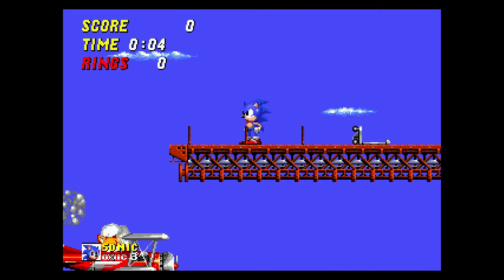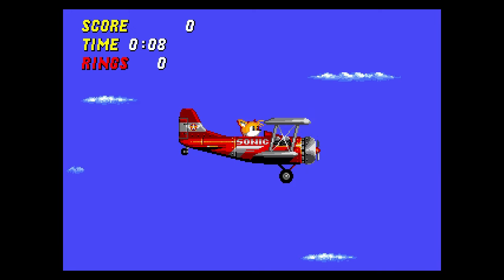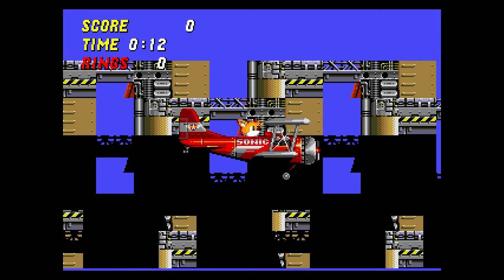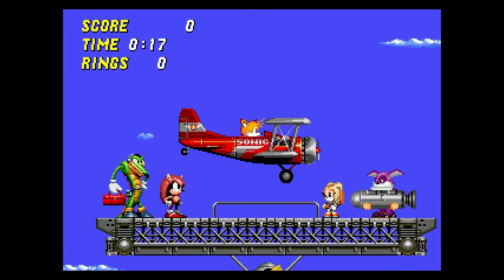You're probably wondering what happens to Tails at this part of the game. No, he doesn't land on a smaller ship flown by Ray. He also doesn't get a new part given to him by Big the Cat. Vector doesn't play the music while he fixes the plane. It doesn't have anything to do with Cream. Mighty doesn't save the day.